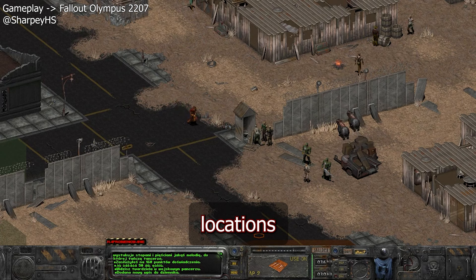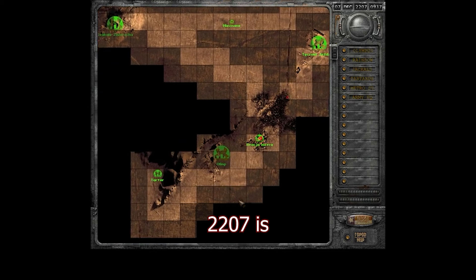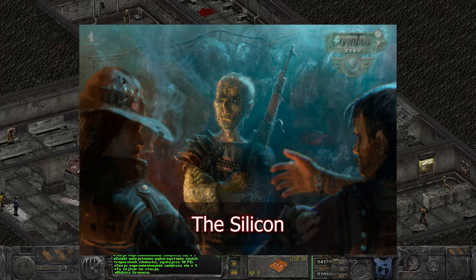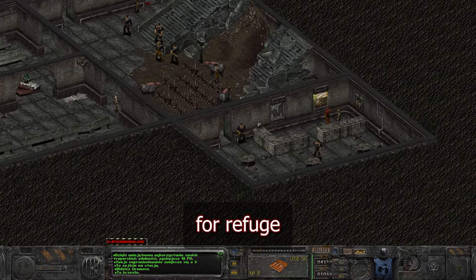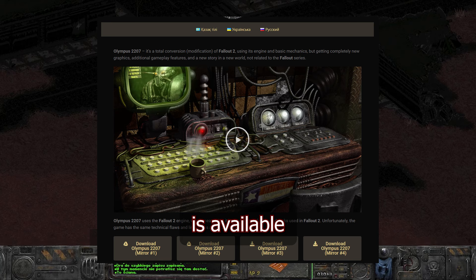There are countless locations fans have craved to see in a Fallout game. One of the most popular is the Silicon Valley region. Released in 2014 by a team of 3, Olympus 2207 is a total conversion mod for Fallout 2, bringing a new story, gameplay additions, and a unique world space. Devastated and cut off from the world by the Great War, the Silicon Valley region fell into chaos. For its inhabitants, their only hope for refuge was a massive fortress called Olympus, which sat like a beacon amongst the waste. Although Olympus 2207 is native to Russian, an official English version is available on their website.